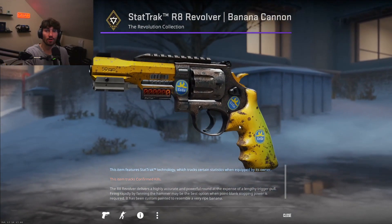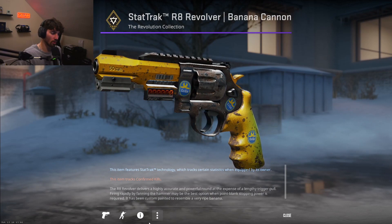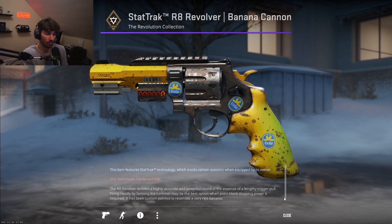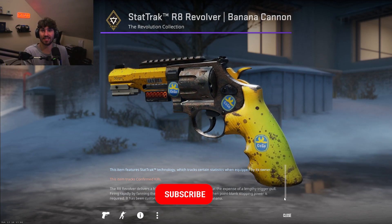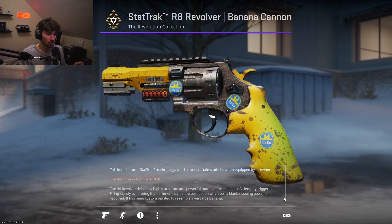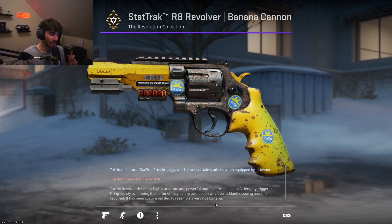The first giveaway we have going on right now is the StatTrak R8 Revolver Banana Cannon in minimal wear condition. Minimal wear is pretty rare for the R8 Revolvers. Join the giveaway — you have to be in the Discord and subscribed to the YouTube channel. Make sure you click the link in the description for this giveaway and make sure that you're subscribed.